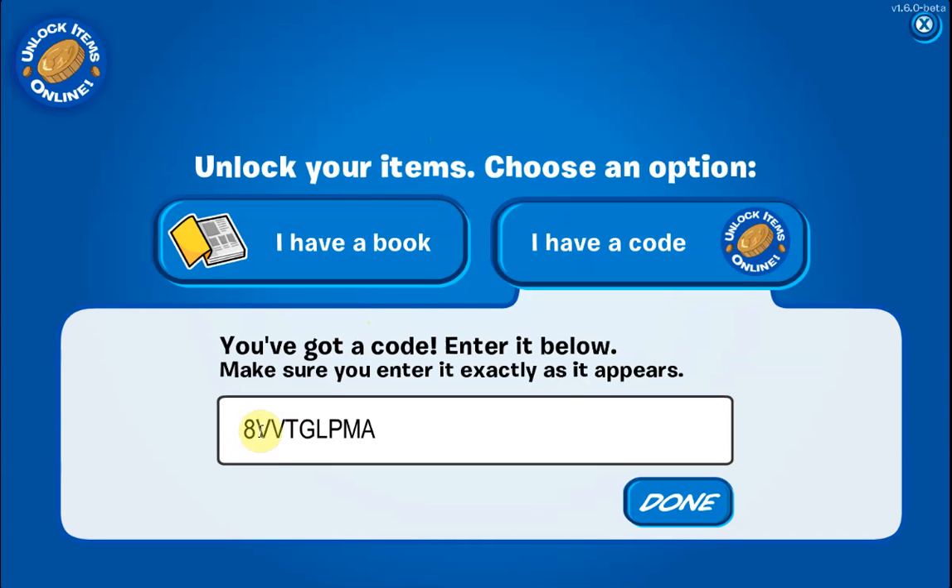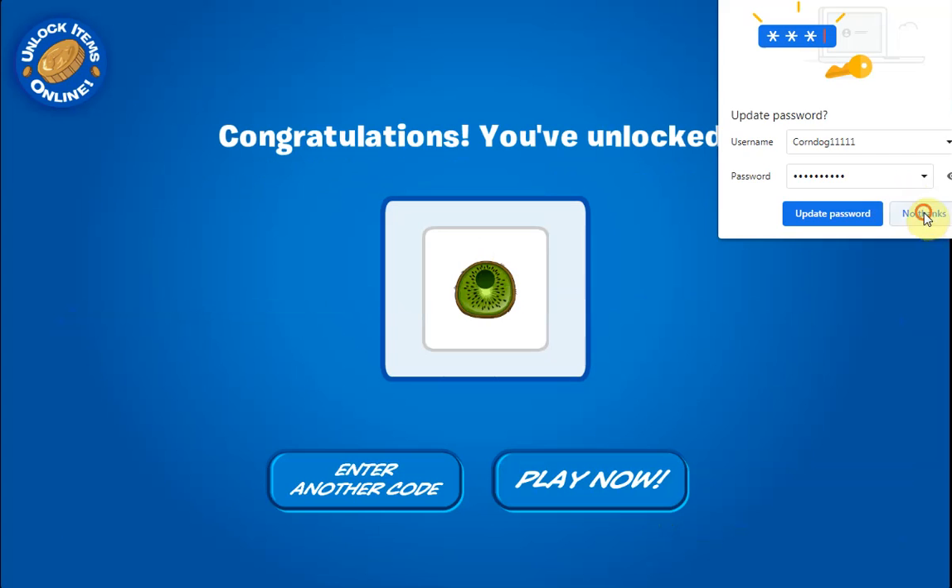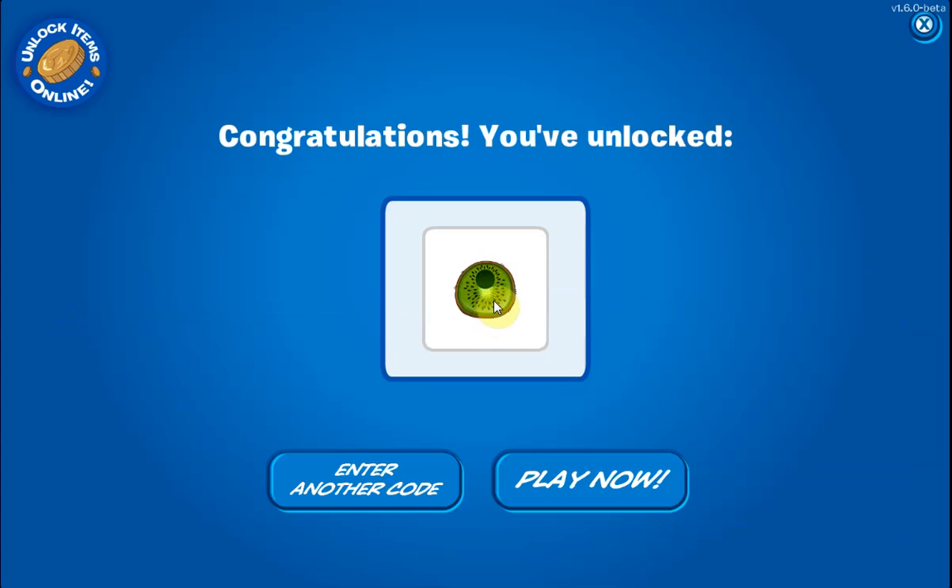The first code is 8VVTGLPMA. We click done and we get a kiwi costume — very cute, probably cool on some penguins. Yeah, that's kind of cool.